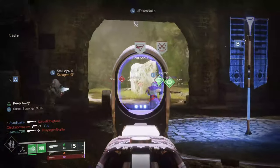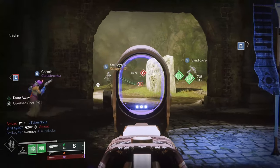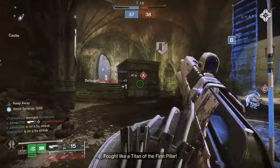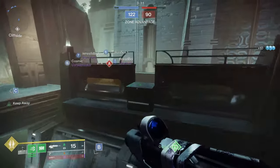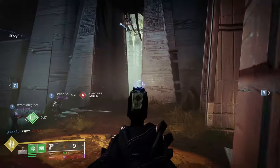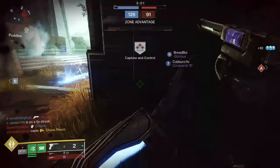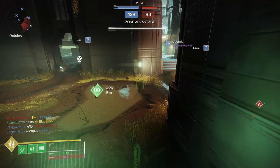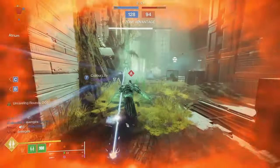Scout rifles are in a very good spot, whether in PVE or PVP. As far as PVE goes, it performs very well, but I'd still rather use Randy's Throwing Knife or Hung Jury, especially since Hung Jury has Kinetic Tremors. This past week with Devil's Lair, I was using a lot of strand builds and this scout rifle performed very well with those builds.